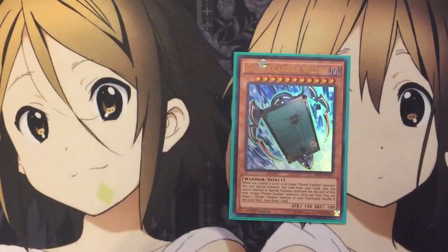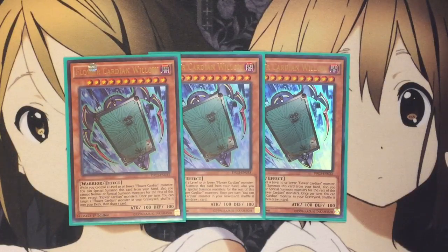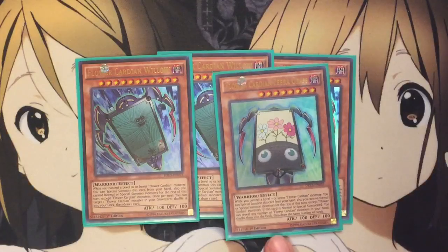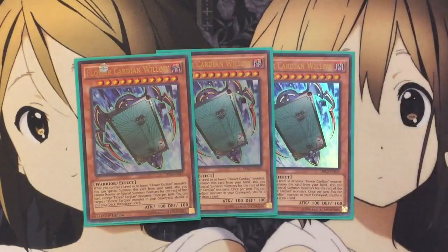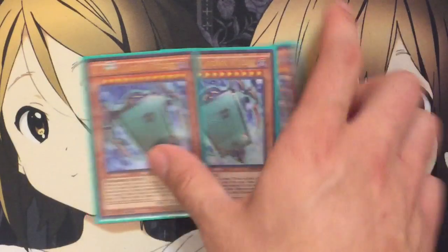I also run three Flower Cardian Willow. You need a level ten or lower Flower Cardian monster to special summon this one. You can target one Flower Cardian in your graveyard, shuffle it into your deck, then draw a card — so additional draw power. The ones that have the easy special summon do have 100 attack, but you're going to use them for your synchro summons, so it all works out. You don't want to leave them on the field alone with your opponent.